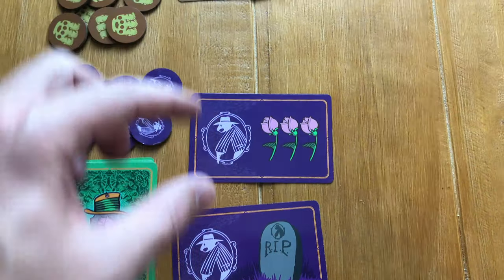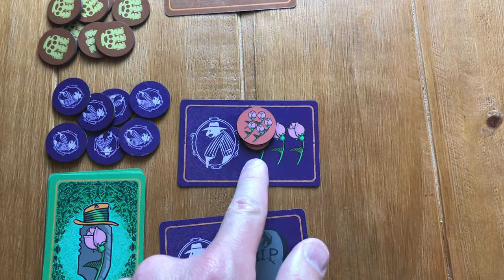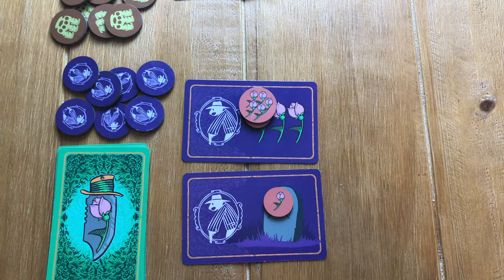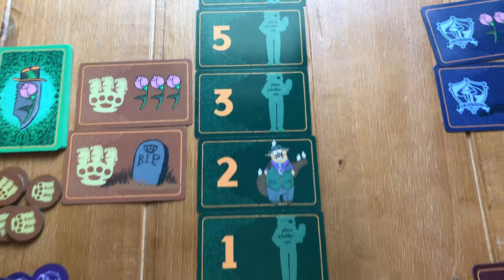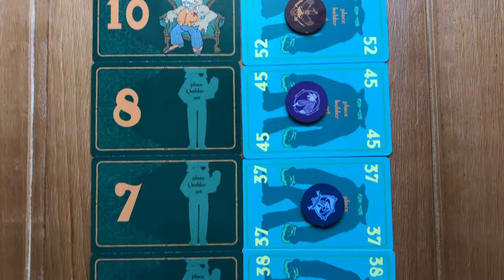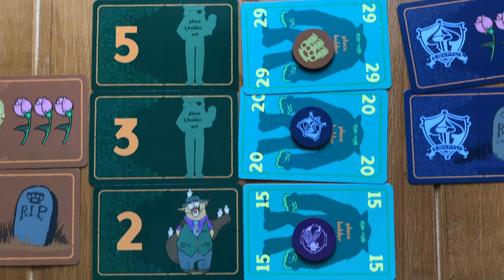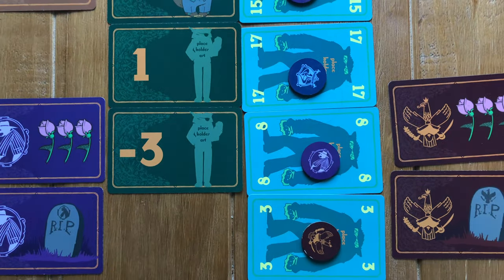Each player takes tokens of a chosen color representing their family, a wealth card for tracking point tokens, and a penalty point card for tracking negative points. Nine hierarchy cards are placed out in numerical order, and whoever has a card with their family token on top of it at the end of the game will score the points listed on that hierarchy card.